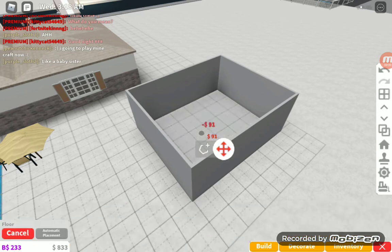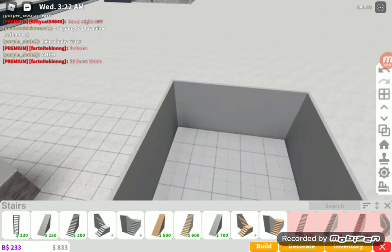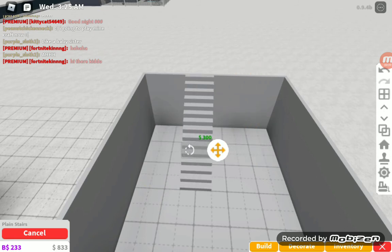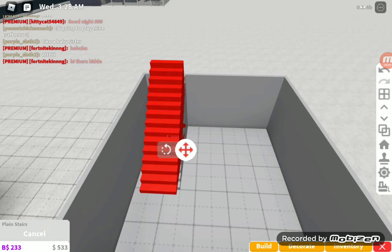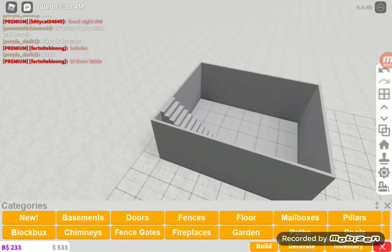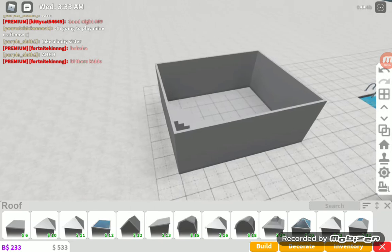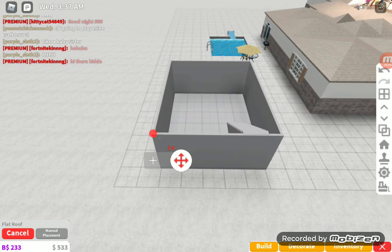First you're going to need a base, then you're gonna put a floor — the usual — and then you're gonna put some stairs, right here. Then you're gonna need to put a flat roof manually and make sure it's not blocking the stairs, because if it is then you can't have your free second floor, so cover that up.